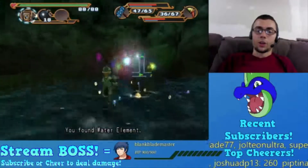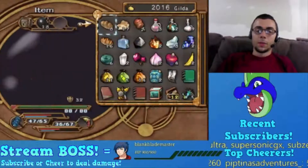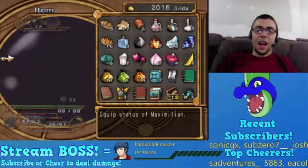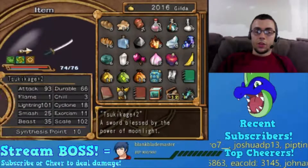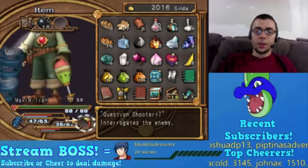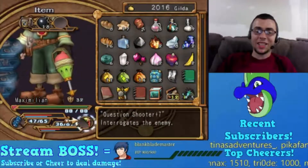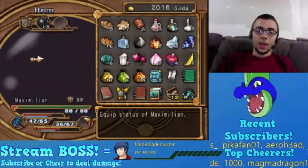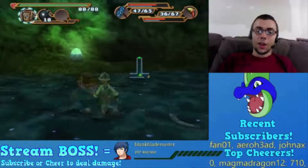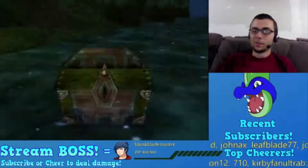What weapons need more building up? Digi Hammer is 90, Question Shooter is 67, Suki Kage is 93. Wow, so the gun is actually the weakest right now but it's at plus seven - that's ridiculous. Okay, any weapon works - everyone has really good weapons right now. I love this game!